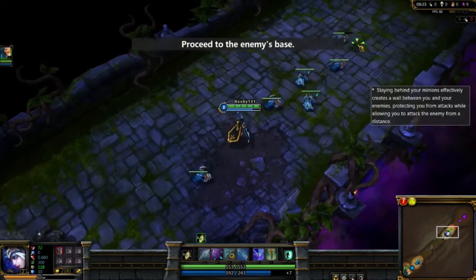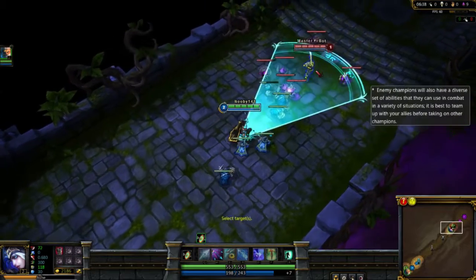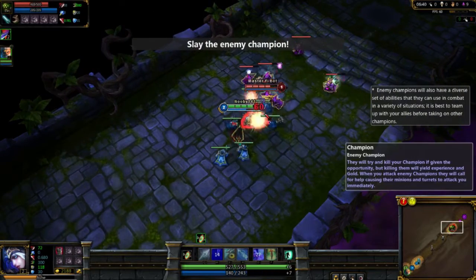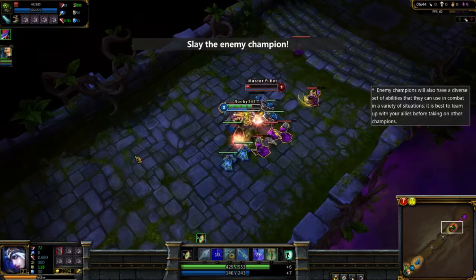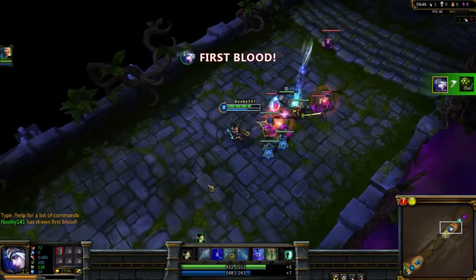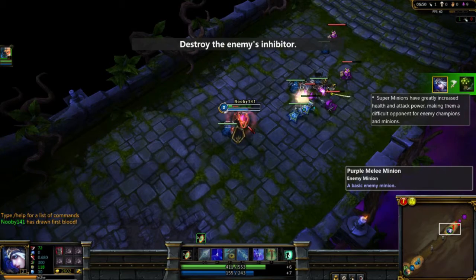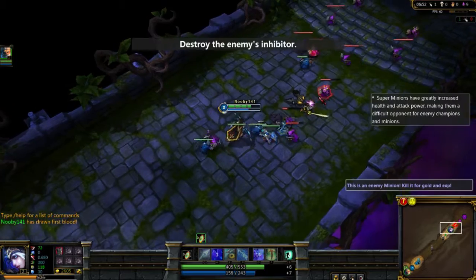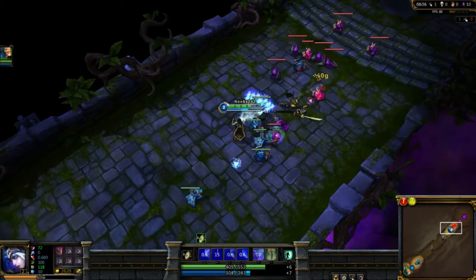Proceed down the lane and lay waste to the enemy's base. Yes, we're almost there. Look out — it's an enemy champion! A champion is a much greater threat than a minion. I got him. Destroy the enemy's inhibitor. First blood. Right between the eyes. I almost had my multi-shot thing.